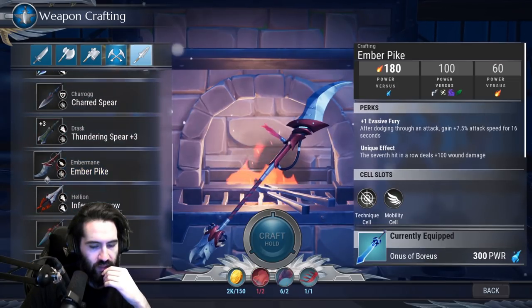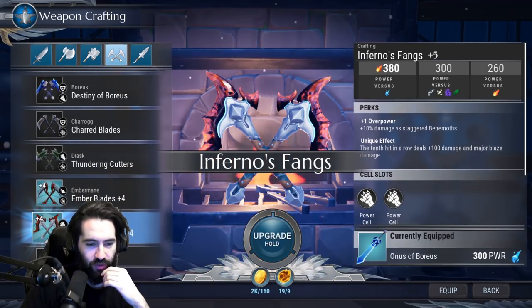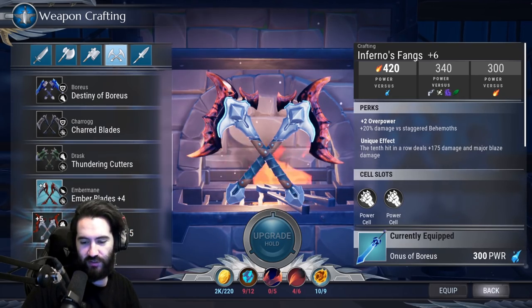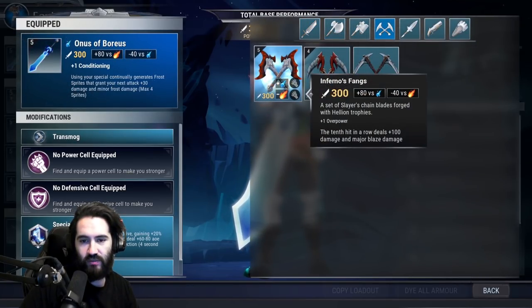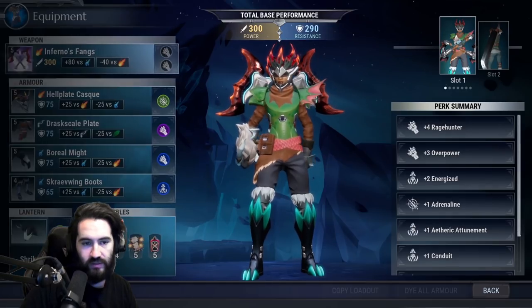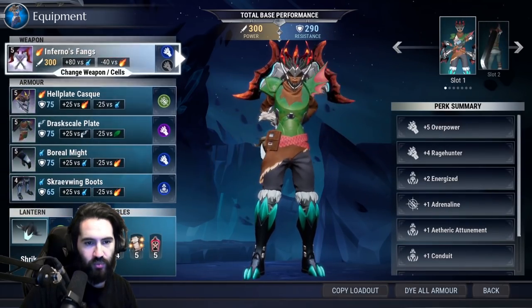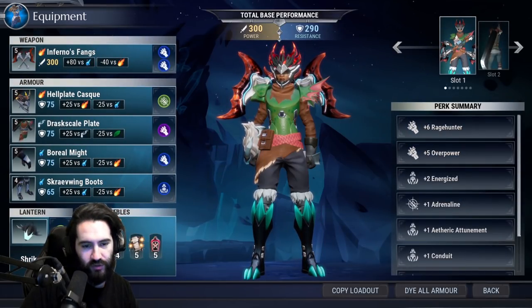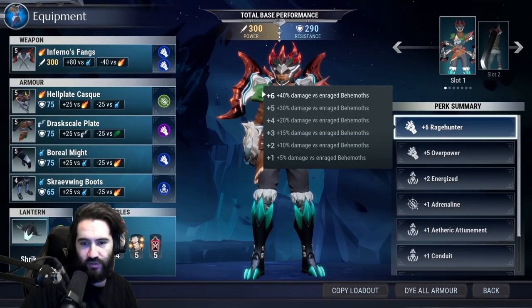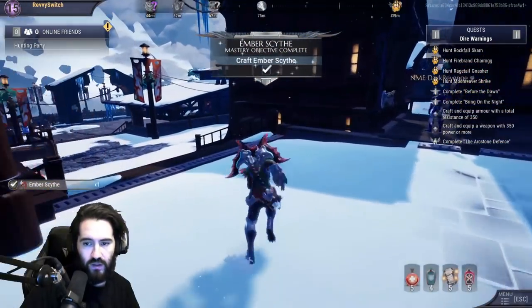We'll craft the War Pike if we can — we cannot, unfortunately. We'll do what we were originally seeking, which is get the Inferno Fangs to plus five. Assessing our gear currently: we've gotten very lucky with plus six Rage Hunter and plus five Overpower — that's just a lot of damage. We got 40/50 — if you don't have these cells, that's totally fine.